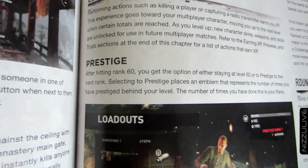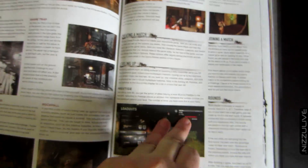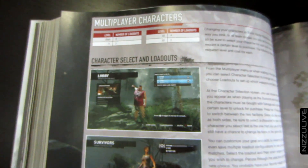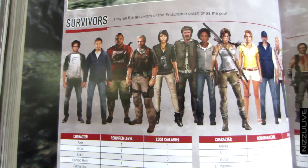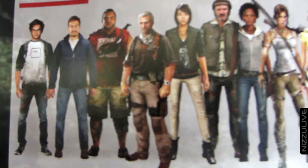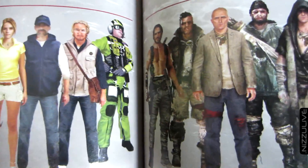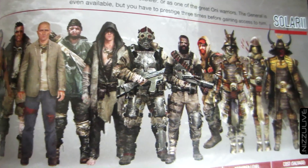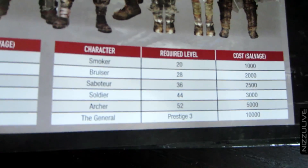I don't understand why some developers feel the need to be so much like other games - I won't mention any names - but they feel like in order to succeed they have to join the crowd. But anyways, here are all the characters that you can use: survivors and Solari. Ton of characters here - looks like 25 or 30 different characters that you can use in multiplayer.